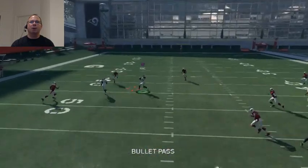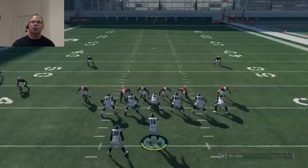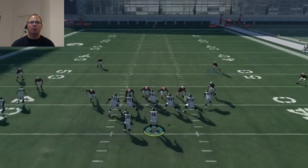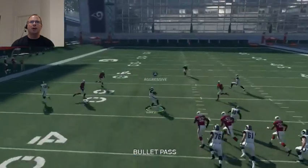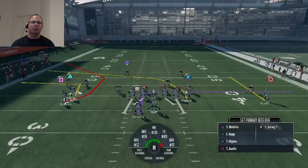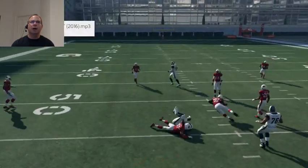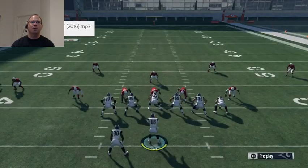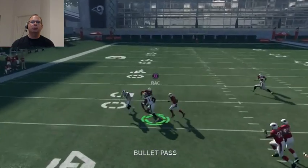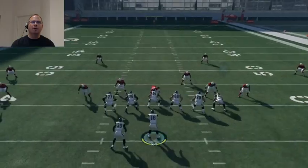You also have a nice little crossing route up top. So if a guy actually starts usering that linebacker down, you can go and hit this over the middle. But once again, if you see this double A-gap look, you want to get away from it, because there's going to be a gamble that that linebacker gets in the area. You can force it in there, but this is the glitch route. Look at it — I'm just throwing this thing deliberately, and I'm just getting completions every single time, one after another. You've got to go check this play out. Easy completions, easy first downs. The number one wide receiver is basically going to get very fast routes.